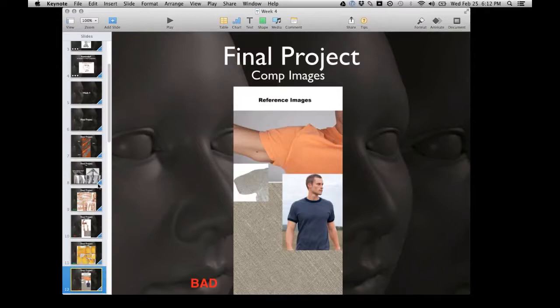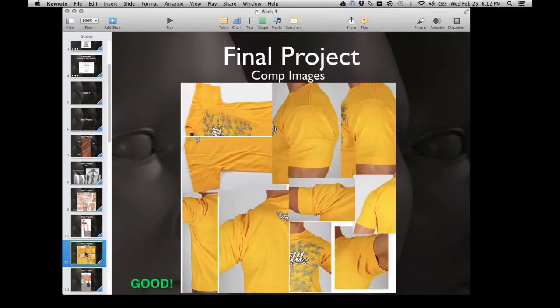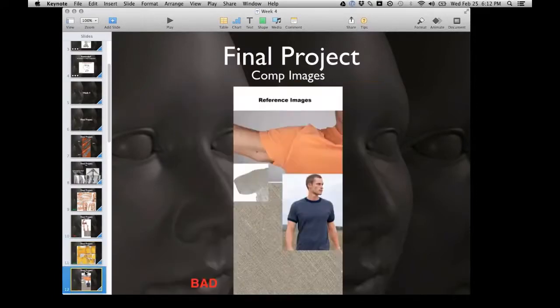If you don't have enough reference, that's going to reflect in your model. The more reference you have, the better your model is going to look because you have more angles to compare to. Aim for a good example or better.